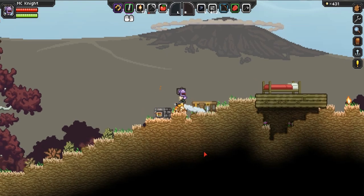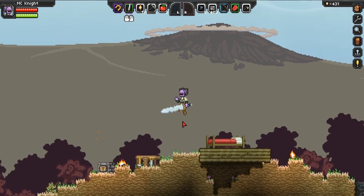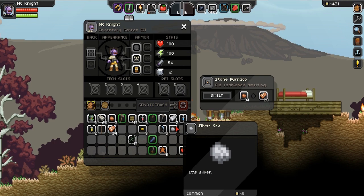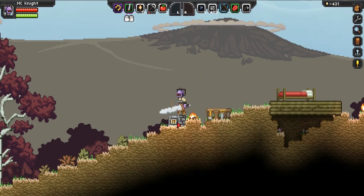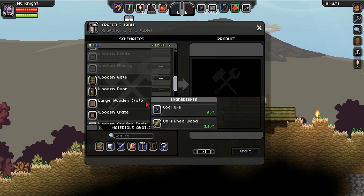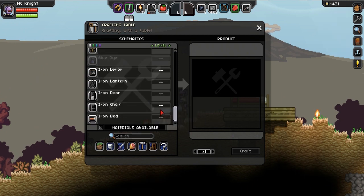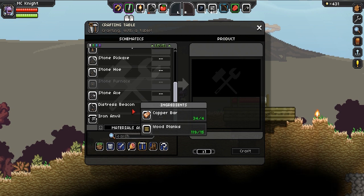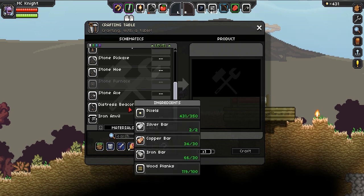Hey guys, I'm back. I decided it wasn't fair to leave you guys without finishing the tutorial. So what I did off camera was get pretty much everything I need to build the distress beacon. The silver was impossible to find and I had to go really deep down, however I now have everything I need. I figured I'd show you guys me building it, and hopefully we can finish this tutorial all in one episode. So let's go ahead and build this distress beacon — it needs pixels, the silver bar, the copper bar, the iron bars and the wooden planks. Let's go ahead and build it.